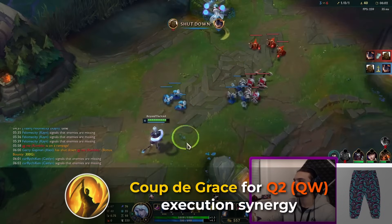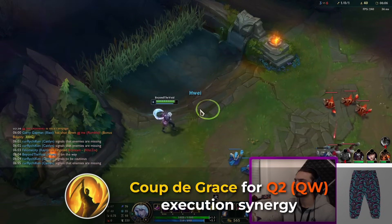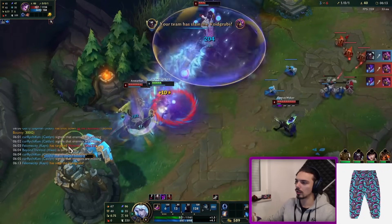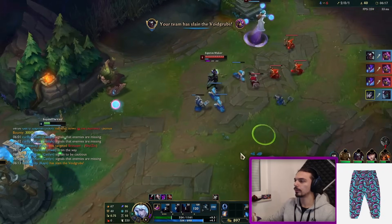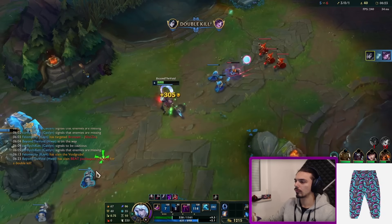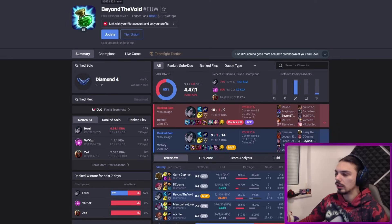Coup de Grace is the key rune here because we're playing on a Q-W synergy. You'll see many highlights of this happening. We're running these synergies and you'll see why with the build — we're operating on this execution threshold. Coup de Grace does bonus damage at 40% HP and below. You'll have First Strike active since you're the one hitting first. All you have to do is Q-W real fast and we are just beyond broken.